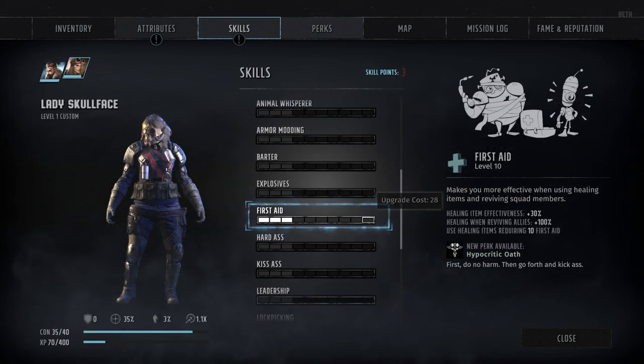Moving on, we've got skill number 8, First Aid, which is primarily used as a hard-gated prerequisite for a wide variety of medical items. Each rank in First Aid also grants a stacking plus 3% bonus to the overall effectiveness of healing items, as well as a plus 10% bonus to the amount of health you heal when reviving a downed ally. The First Aid skill is also broadly used to diagnose injuries, discuss medical issues, treat injured NPCs, or even engage in forensic science — analyzing deceased bodies to determine cause of death.